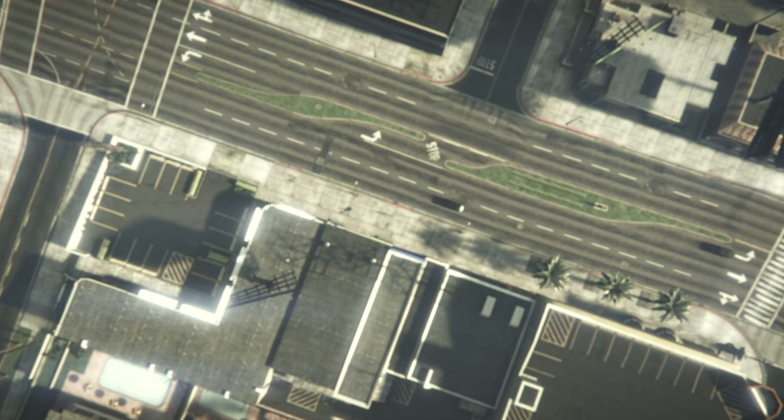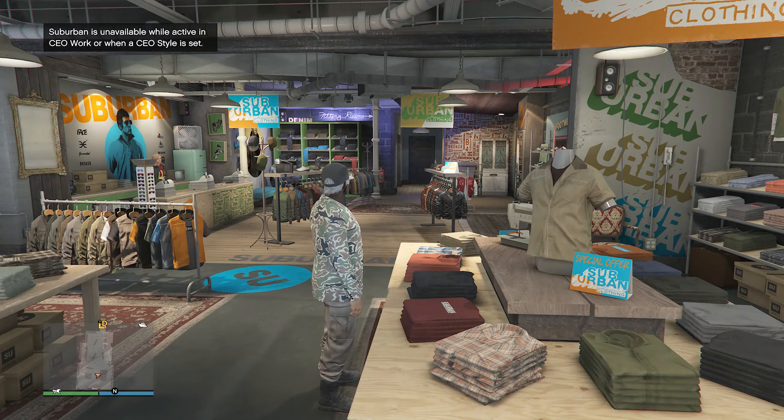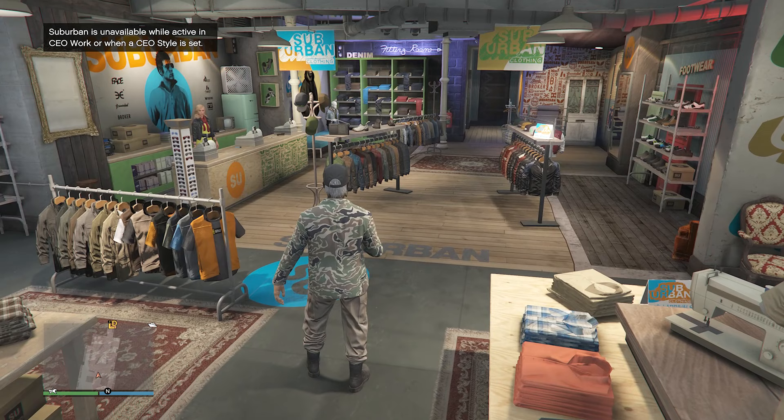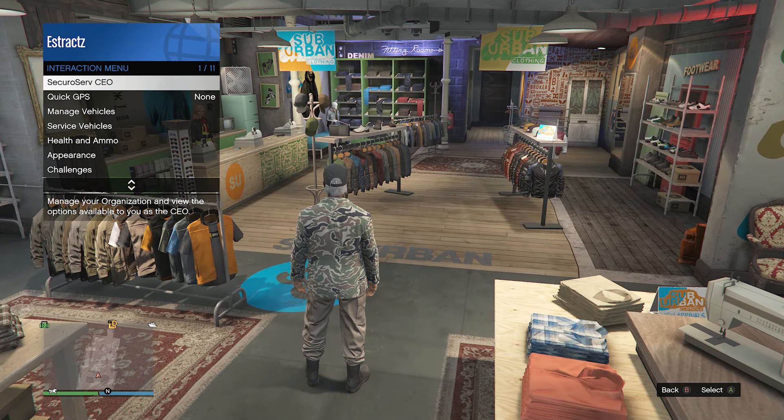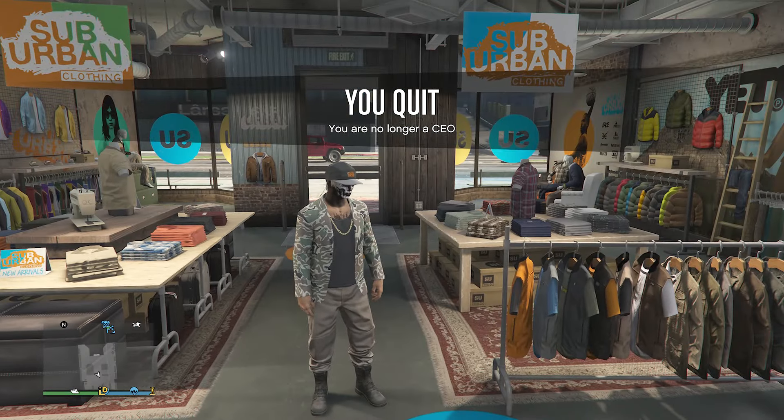You will see that you load back into a session with the outfit you had on before the warlord, which is exactly what you want. Run inside the clothing store as fast as you can, either at the front counter or the top section. Press right on the D-pad and sit there about five to ten seconds until it kicks you out. Once it does kick you out, you will see that you are wearing the warlord outfit. Pull up your interaction menu, click on SecuroServ CEO, hit retire, and you're still wearing the outfit and it won't disappear.